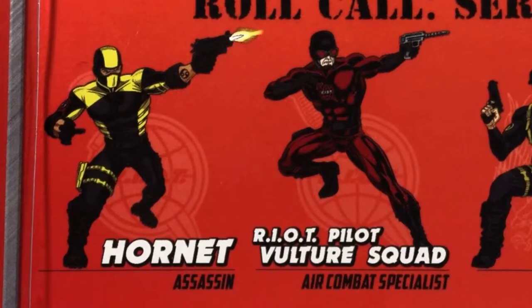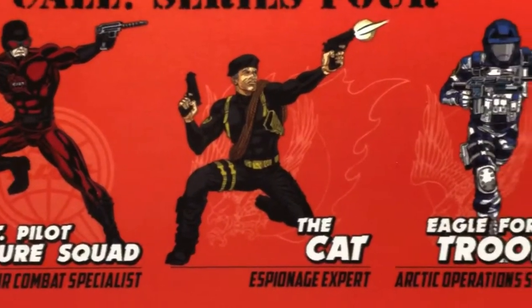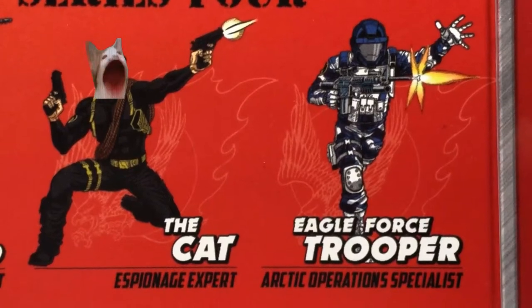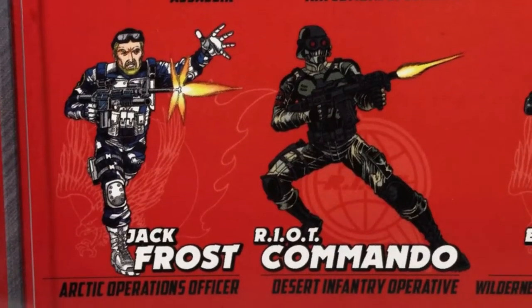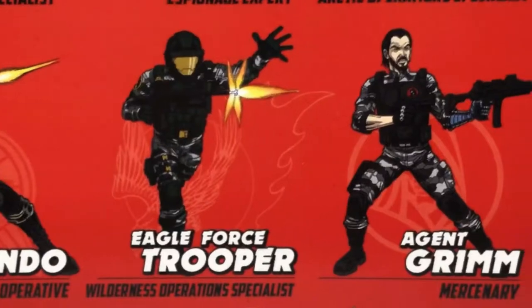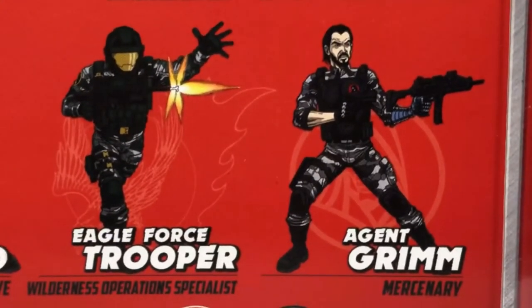Which includes Hornet, Assassin, Riot Pilot Vulture Squad Air Combat Specialist, The Cat, Expert, and Eagle Force Trooper Arctic Operations Specialist. Below them we have Jack Frost, Arctic Operations Officer, Riot Commando, Desert Infantry Operative, Eagle Force Trooper, Wilderness Operations Specialist, and Agent Grimm, Mercenary.